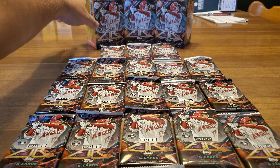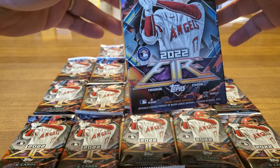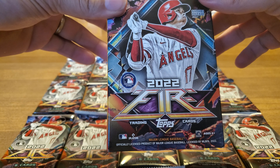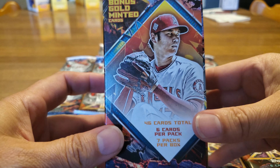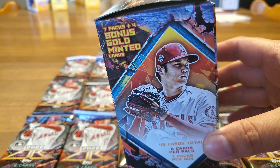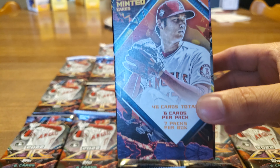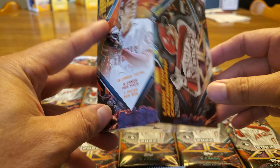Welcome back to another episode of Hayden's Hits. Today we are previewing Topps Fire 2022, and it just came in the mail today. We got Shohei Ohtani as the cover boy. It comes with 7 packs, 4 bonus gold minted cards, 46 cards total, and 6 cards per pack.